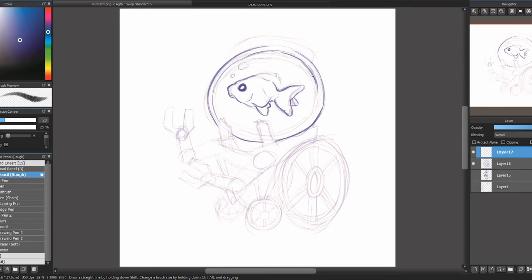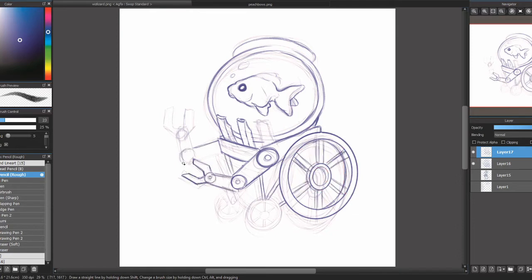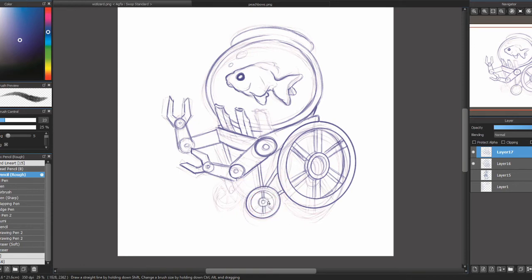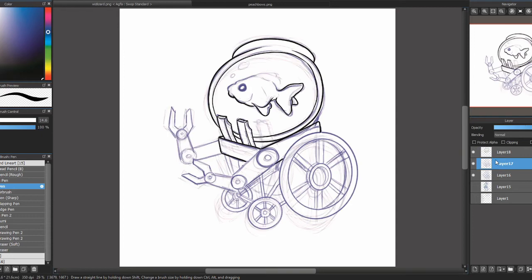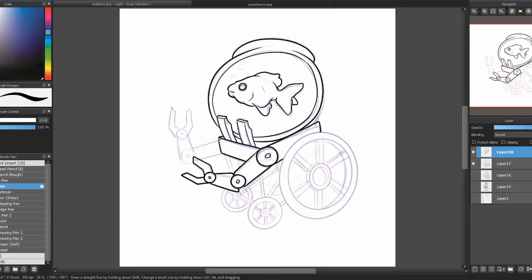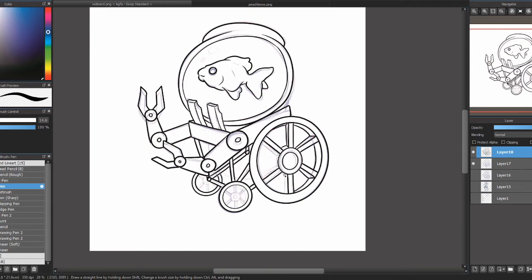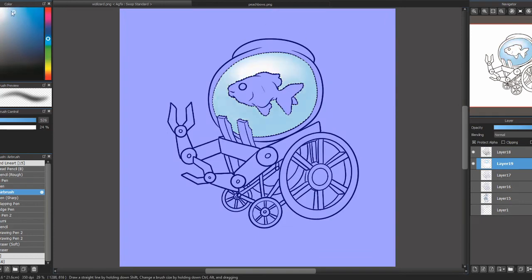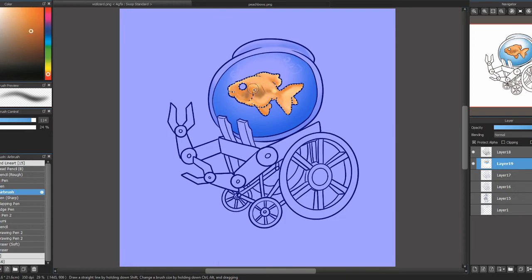Last but certainly not least, the newest addition to 5e: the Artificer. As soon as I came up with the pun, I just knew I had to do a little goldfish on wheels — a little goldfish in a mech, of course. I gave him a little arm so that he can help with combat, but he doesn't need to. He's just your friendly little neighborhood Artificer rolling around. The top is sealed. He can't fall out. He built it himself. It's very safe. He's a little aquatic Mars rover, and I love him.